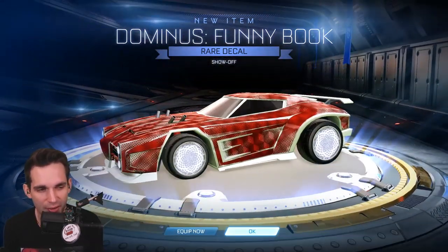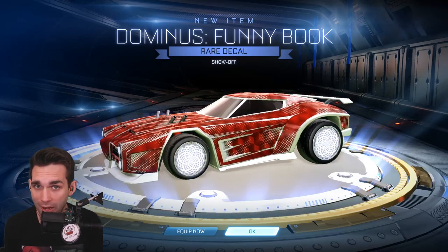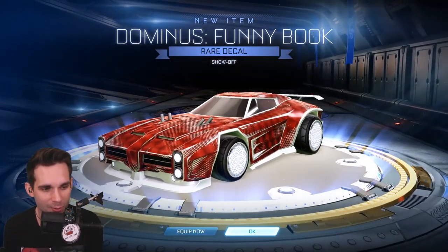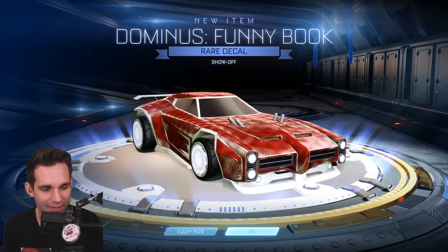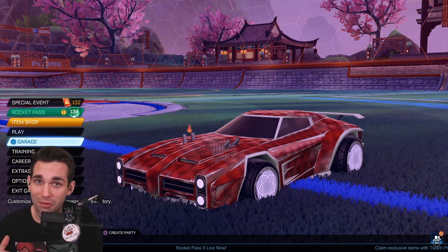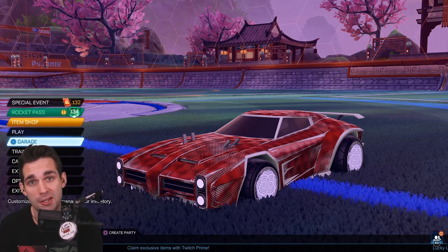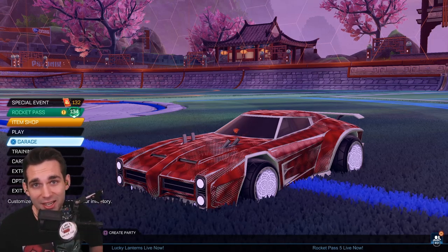The Funny Book just looks so good on the Dominus — and the Titanium White Dominus, no less. This is actually incredible looking. Titanium White Dominus with white Funny Book — that's getting equipped, guys. Let me know down in the comments what was your favorite item I pulled from this opening. If you haven't already, please leave a like on the video, drop a sub, click the bell, and turn on notifications. You guys on the notification squad are the legends — I'll see you guys next time!